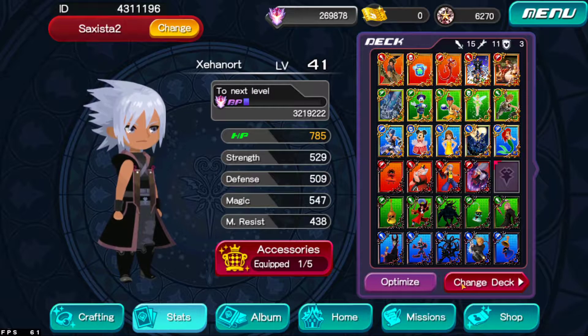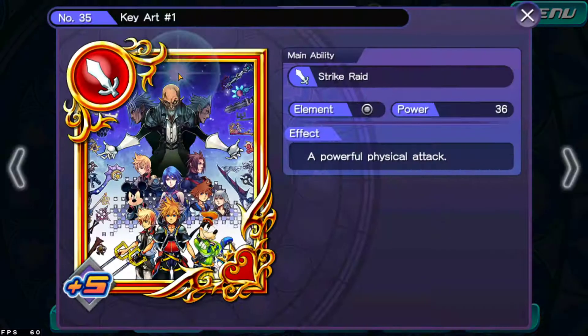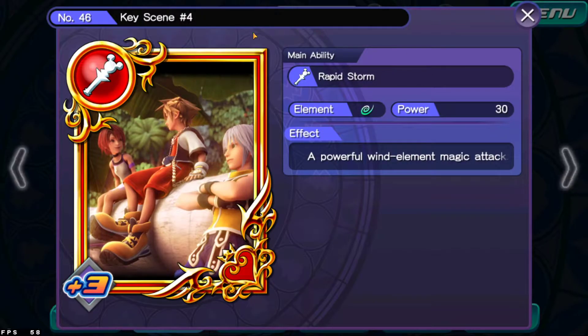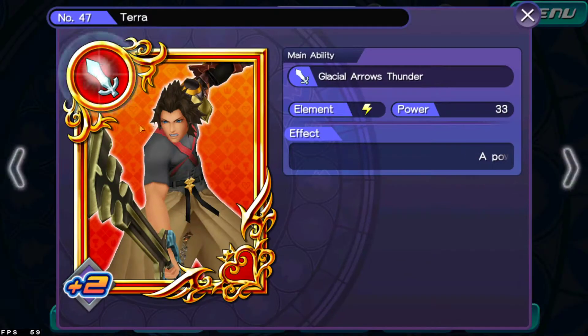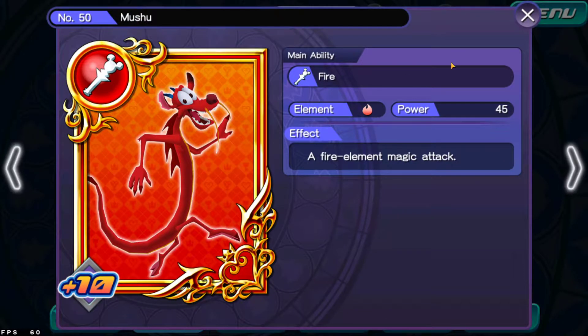If you want to know what is my deck or what cards I have, I'll let you know. This is actually what I use. I have a Terra, a Mushu, and the Key Art number 1. This is the number 1 with number 5 in this case. This one is the Key Art number 4. As you can see, it's a little bit upgraded. Terra is a little bit upgraded as well, and we have Mushu who is actually at max level.